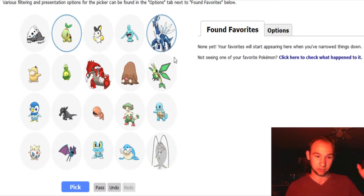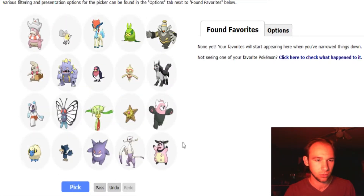So now it comes down to either Groudon, Braviary, or Salandit. I'm going to go Braviary — Braviary's really cool. Exploud — love me some Exploud. Gengar's really cool.